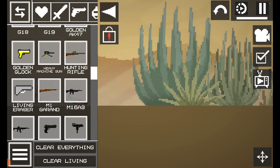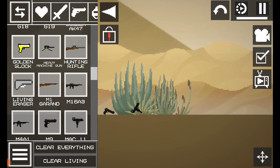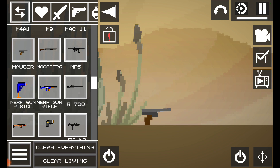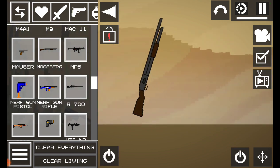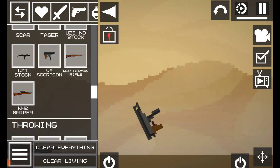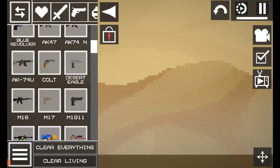I modified the M9 to not have an outline and look more realistic. Then we have a MAC-11, and then — I forgot how to pronounce this — it's like that one gun, an automatic Luger. Then I turned the shotgun into a Mars bug. And a Scorpion V2.